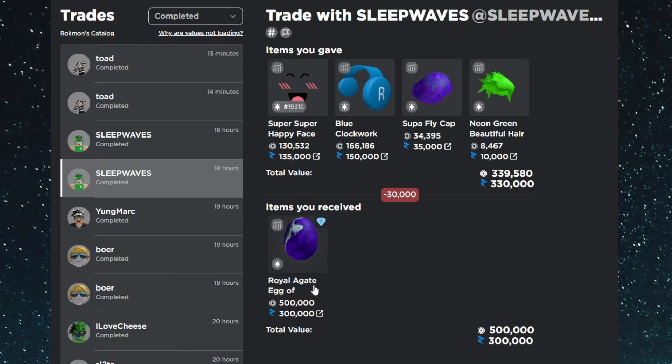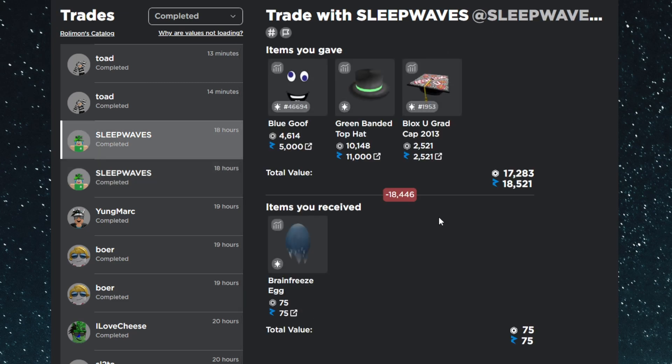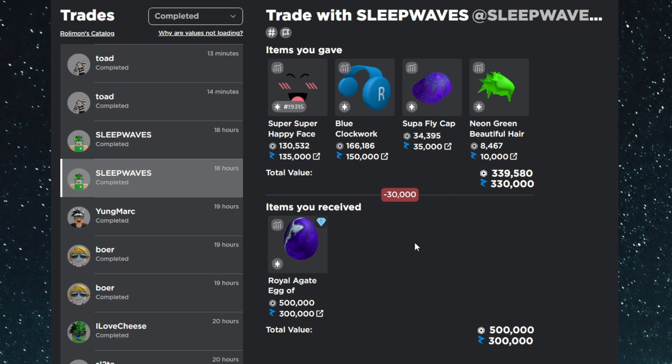The final trade highlight is the Royal Agate Egg of Beautiful Dreams — probably the most unusual item I've ever traded for. It's a 300k value egg, the most expensive egg on Roblox and the second rarest, with only eight premium copies. It was a double trade: first I gave the Super Happy Face, Blue Clockwork Headphones, Supa Fly Cap, and Neon Green Beautiful Hair; then the Blue Goof, Green Minit Hot Pad, and Graduation Cap — a 51k overpay total. Rares are strong right now, so I'm happy to hold it.